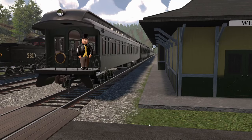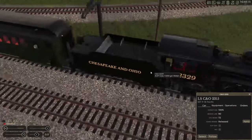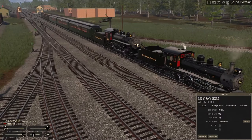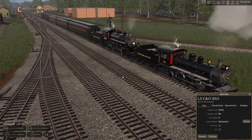For example, if passengers go from Whittier to Bryson and they rode in the normal coaches you get a certain amount of money, but if they rode in the observation coach, you get more money.